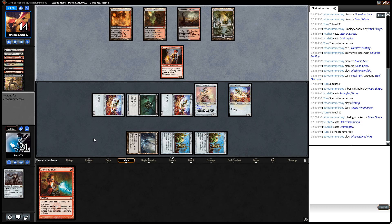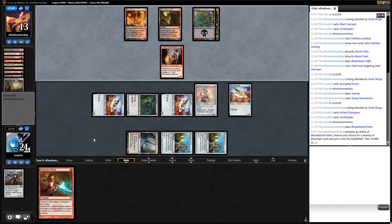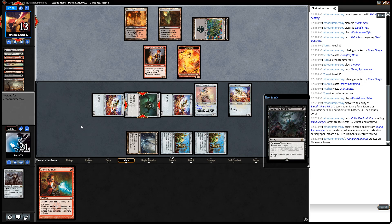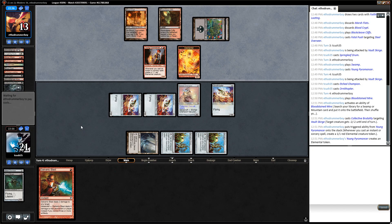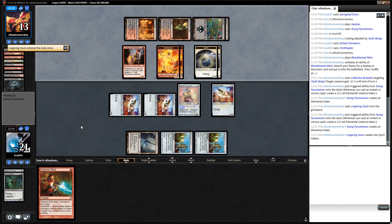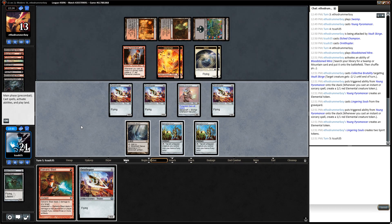Best draw right now would be Cranial Plating, or I suppose Master of Etherium wouldn't be too bad. Another Edge Champion would be acceptable but it doesn't make our clock too insane. Their Lingering Souls in the graveyard is likely going to be cast, which will stop Vault Scourge from attacking. Collective Brutality — yeah, that'll just outright kill Vault Scourge, which removes one of our flying capabilities, and then there's Lingering Souls. Cranial Plating would almost seal the deal here but we'll just draw another Ornithopter, which is fairly unfortunate.